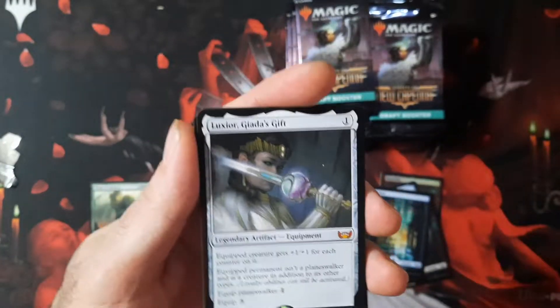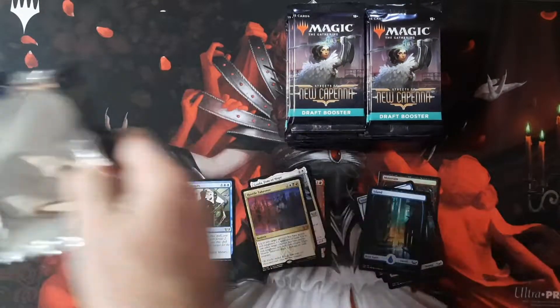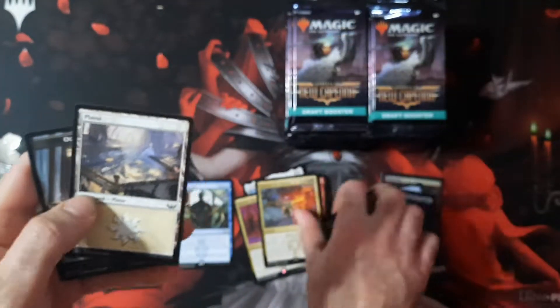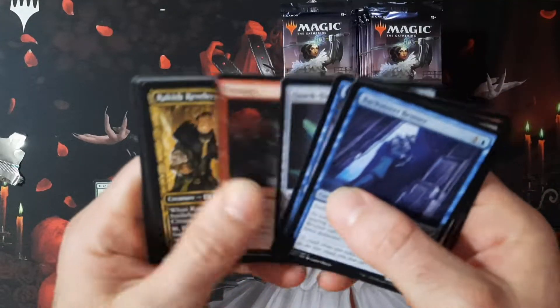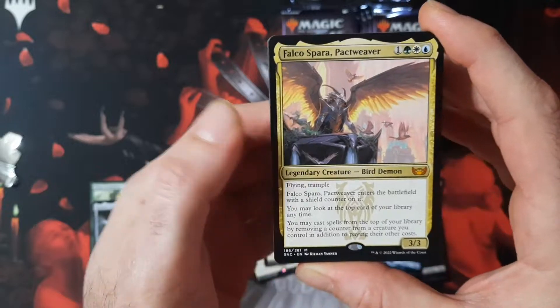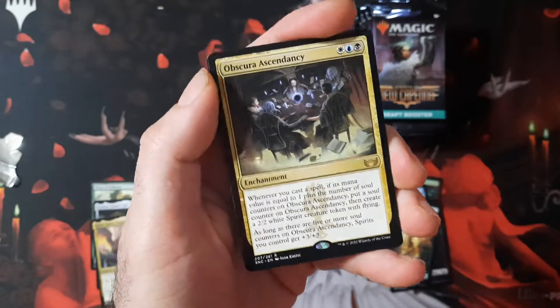If it ain't broke, don't fix it. We got Luxior, Giada's Gift — that's a cool mythic right there. It's turning your planeswalker into a creature and giving it some +1/+1 counters. Though as soon as you turn it into a creature, someone casts Infernal Grasp on it and kills it — that's what's going to happen. That's why I'm always wary of cards that make things like lands into creatures, because once something's a creature it's just a lot more susceptible to removal. We also got Falco here — Falco is a mythic, bird demon.